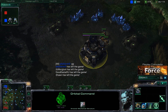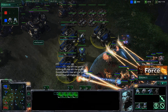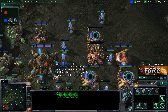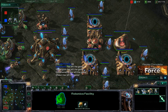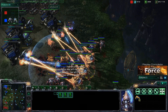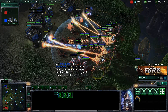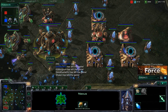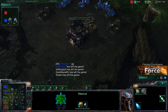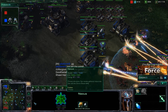So yeah guys, pretty good game between these two players — definitely enjoyed it. You saw pretty much a standard three racks push here from Saren's, and then his opponent Saki just going for that two and three gate robotics facility, opening up with Immortals and then transitioning into Colossus. That's pretty much what you want to do as Protoss when you see a really heavy Marine-Marauder build — that's going to be one of your better choices. It's either that or High Templar. This has been Force from Force Strategy Gaming — sorry if my cast wasn't quite as uppity as it's been in the past.